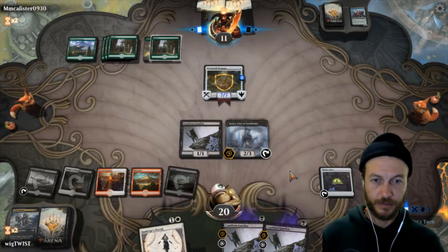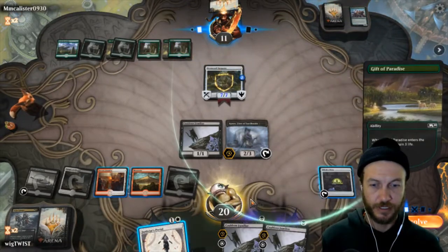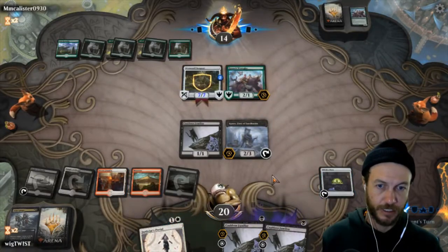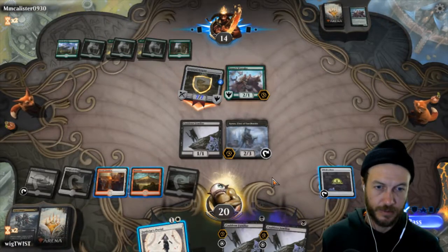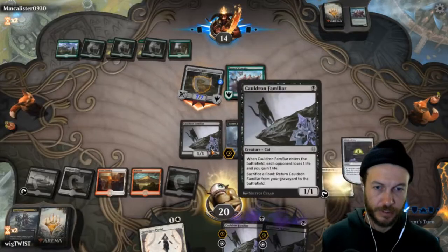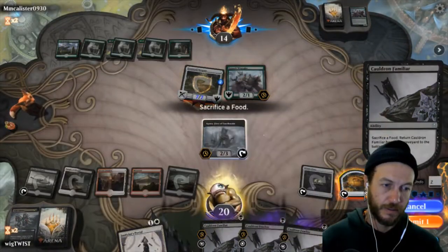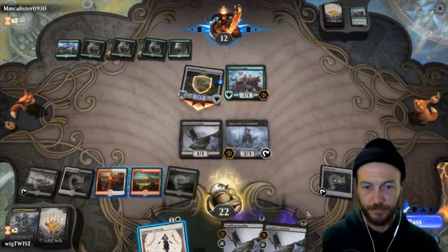He's going to swing in but he's got trample. He's gaining life — that sucks for us. I really want to keep this. I'm just going to bring him in. Get the double drain, double gain. So we go to 15.